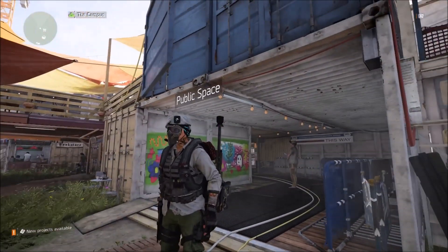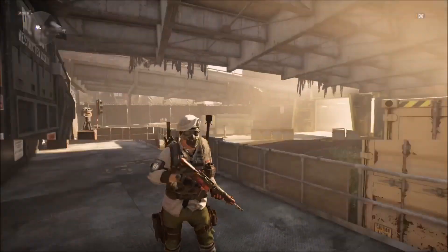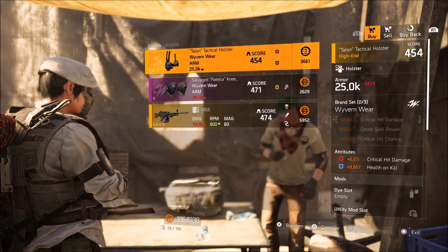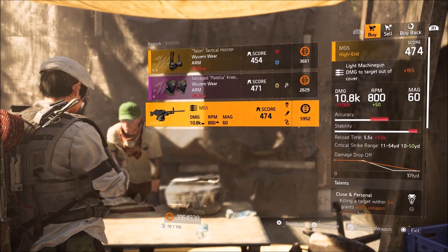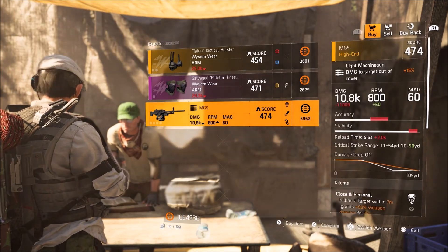Moving on over to the Dark Zones. DZ West main entrance — there are only a couple of things here. First up, Wyvernwear Holster with 6.5% crit damage along with 8,800 health on kill. And then an MG5 with Close and Personal, Extra, Stop, Drop and Roll.